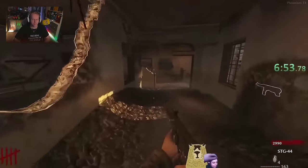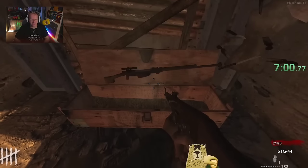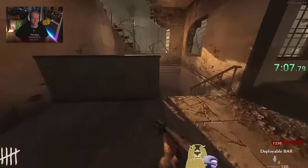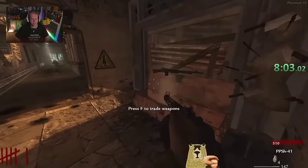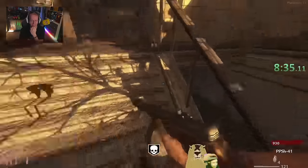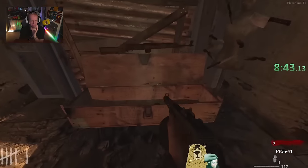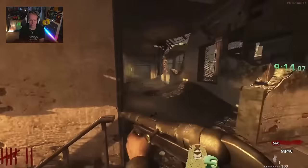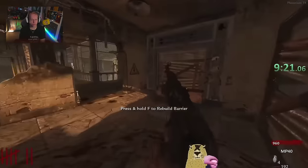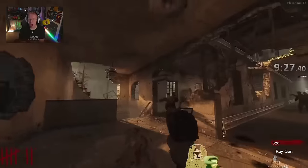Is he going to get perks? If he gets perks, it's going to take him way longer to finish this. I'm saying 10 to 15 minutes again. PPSH! I called it. Let's go. MP40, not too bad. But PPSH — do not get rid of it for the BAR. If he gets rid of the PPSH for another gun, I'm going to cry — unless it's the Ray Gun. He's got some of the best weapons he can hold right now. If I was him, I would probably go for insurance — get Jug, get Double Tap. Sub 10!